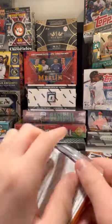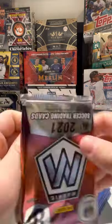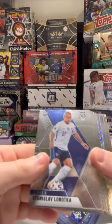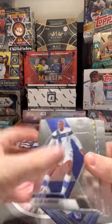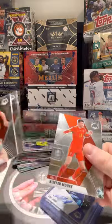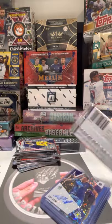And Cristiano Ronaldo. I would like to get a parallel Ronaldo in one of these last two packs. Or just a parallel — even that, I'll be fine. Laborka, Kamara, Baumgartner, Rostovsky, Christopher Olsen, Remo Fuehler, Van Dijk — VVD there.